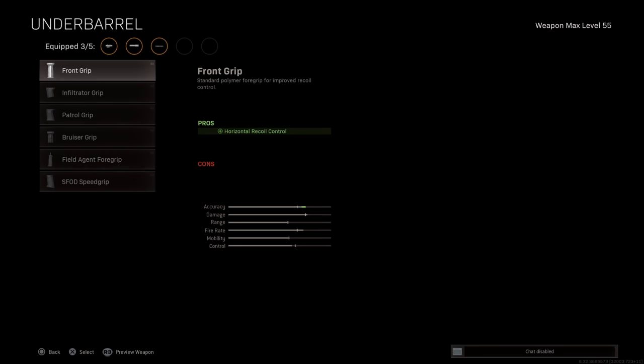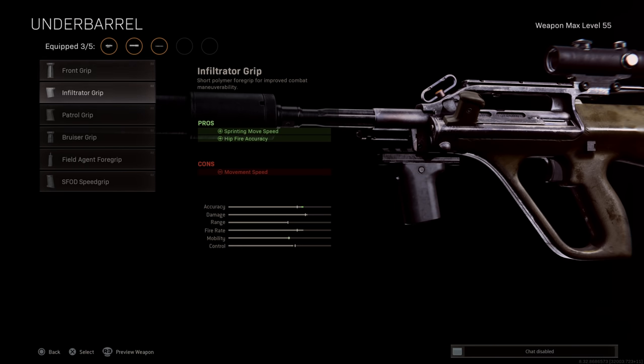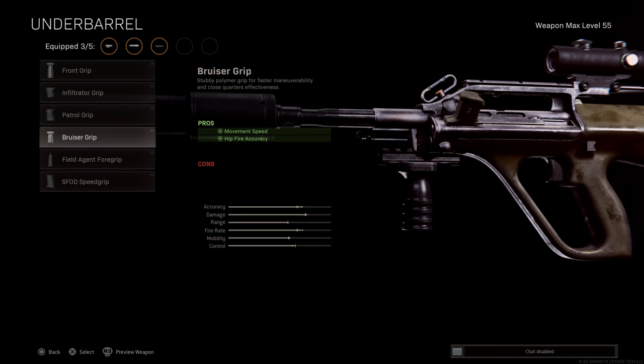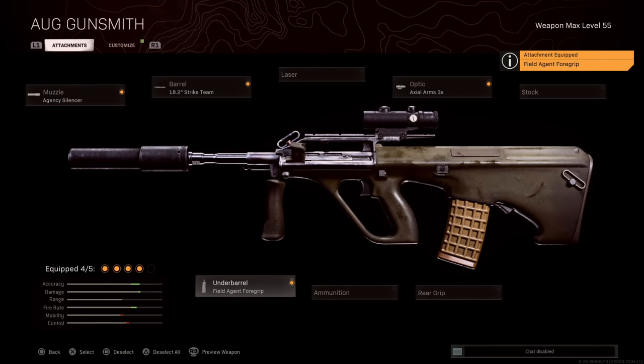One of the most important attachment sections on this gun is the under barrel grips. Because of that bit of horizontal recoil in the burst, we want to tighten that up so this gun can stretch out and be effective at longer ranges. The primary thing we're looking for is recoil control, and comparing all the different grips, the clear winner is the Field Agent Grip — it has the tightest and most consistent grouping. It's also worth noting the Infiltrator appears to help with horizontal recoil even though it's not stated, making it a viable option too, but I'm sticking with the Field Agent.